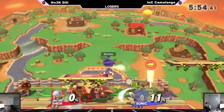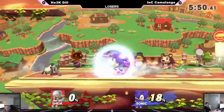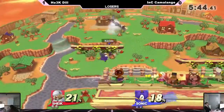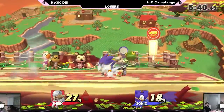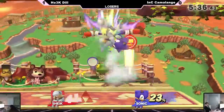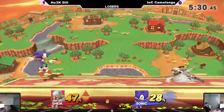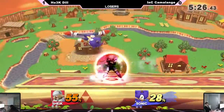Now we're going to Town and City. Camelange tends to opt for FD or Duck Hunt as counter picks, but he saw that FD wasn't working against Dil, so he's going for Town and City. It's a small stage with a small blast zone — I honestly think this is a very good pick for Camelange, because with the platforms he could catch him with some back airs and up airs. And Cam loves platforms too.